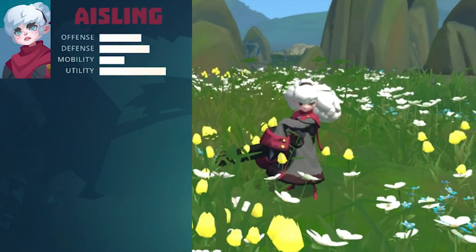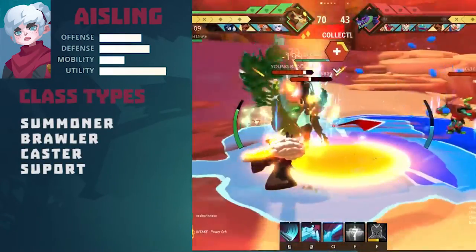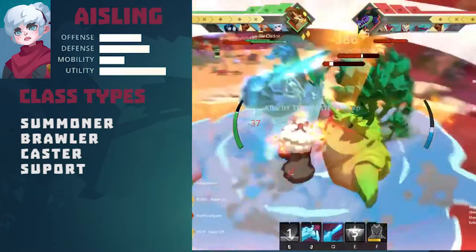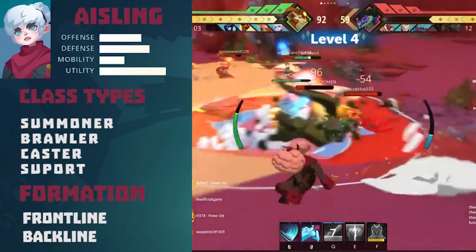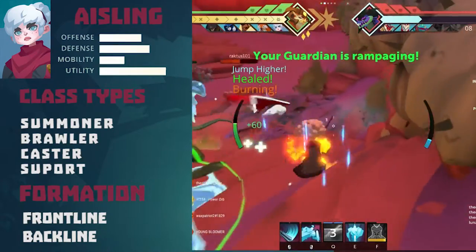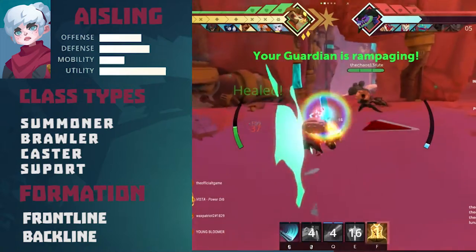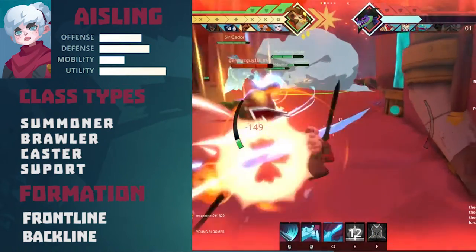Hello and welcome to this Ashlyn spotlight and guide. Ashlyn's class types are Summoner and Brawler — these are the two main playstyles, but she can also work as a caster support. In the frontline formation you use Ashlyn to pressure the enemy team by chipping them down bit by bit until you see an opening. She also works well in the backline, poking the enemy team down with Kaydor and supporting her team with her utility.